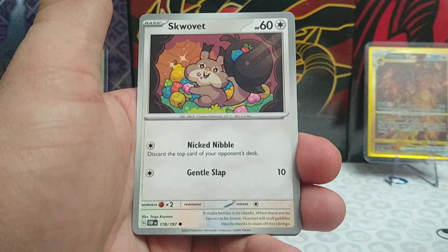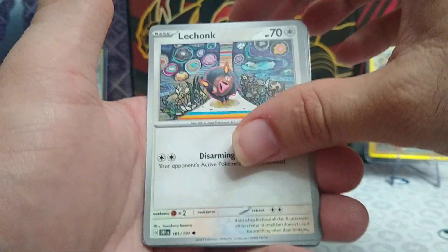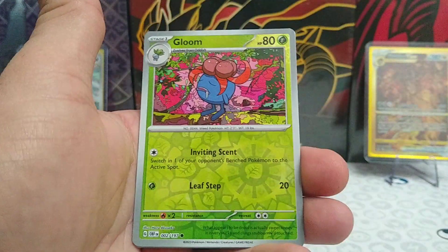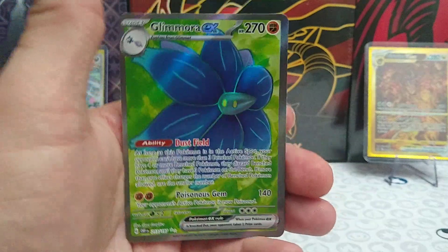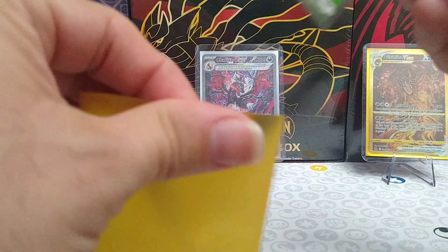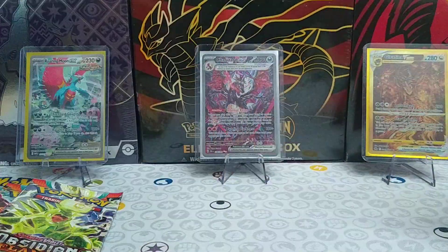Card code for the fourth pack. Dark Energy, Squovit, Wiggly It, Barboach, Le Chunk, Paldean Clodsire, Granville, Malomar. Reverse Rare Gloom, Reverse Rare Diggersby, and we have our first hit — Glimora EX. Just pulled a shiny version of this in one of our Paldean Fates boxes. Go ahead and watch that video, give it a like — it really helps out the channel when you guys like, comment, and watch the whole video.